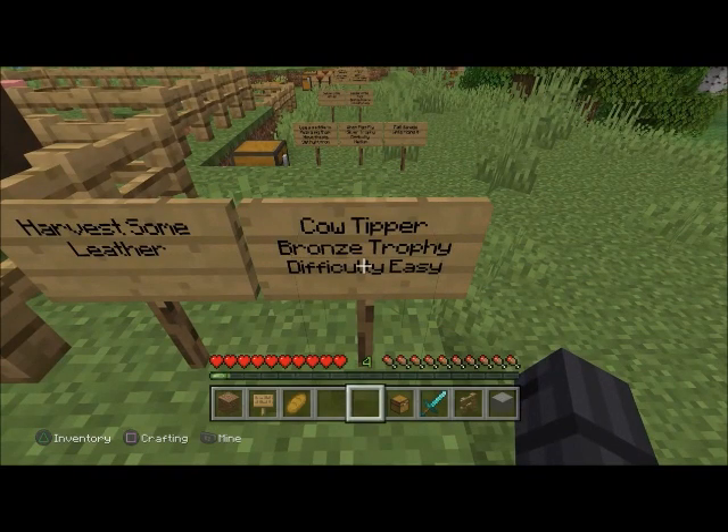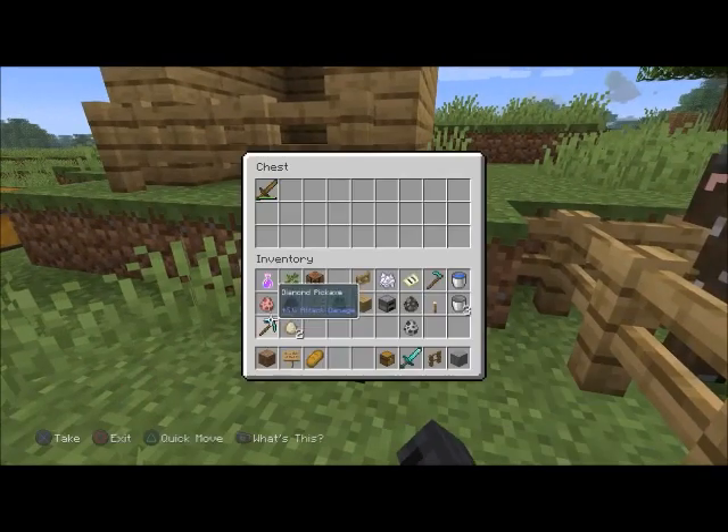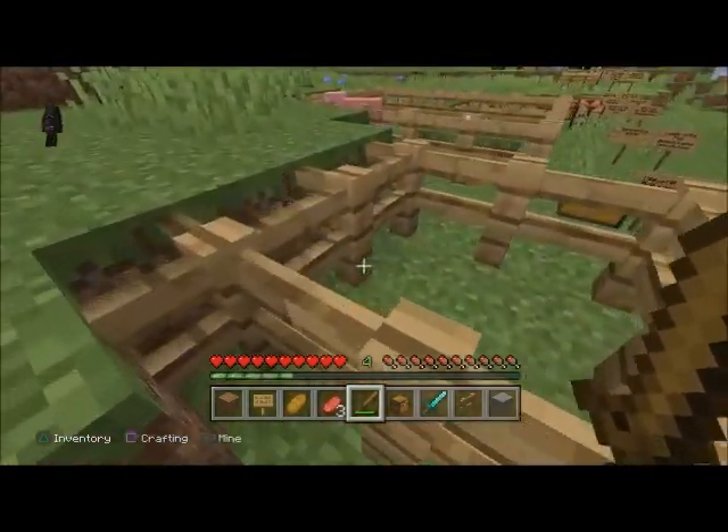'Cow Tipper' — bronze trophy, difficulty easy. Harvest some leather from a cow. All you can do is use that sword again, or just punch down a cow and kill it, and then you should maybe get some leather sometimes.